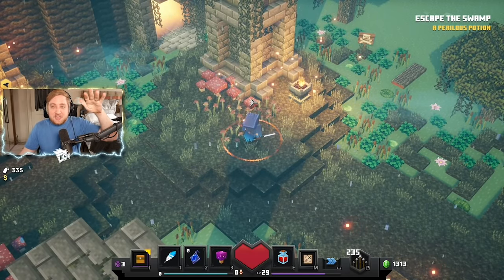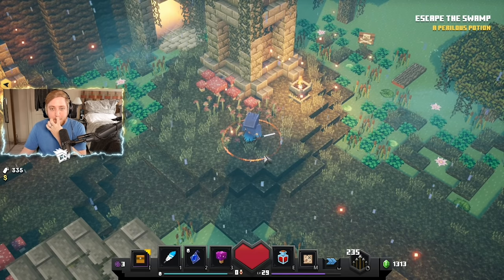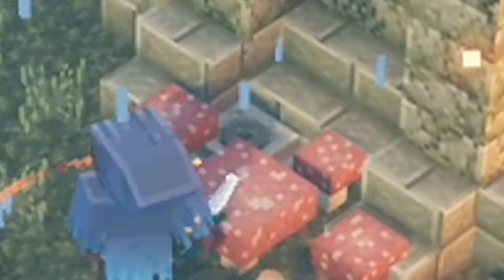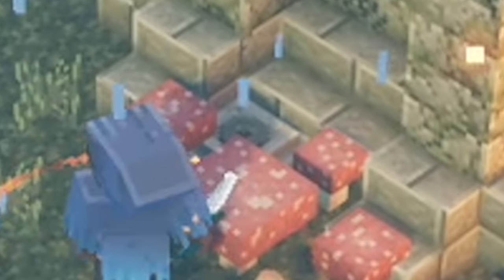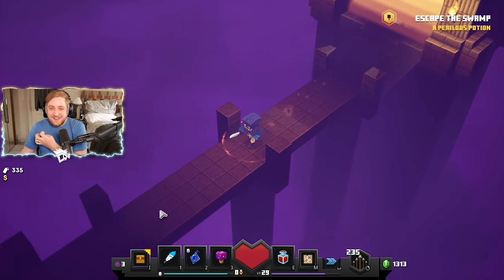Secret number three - Soggy Swamp. After you've defeated the cauldron at the end of the level, proceed to the exit but stop just before you get to the end. On the top right side of the screen there is a giant tower. At the base of it there's a bunch of mushrooms, and among those mushrooms you can find a secret switch. Give it a press and the mountain in front of you will open up - the next rune is yours.